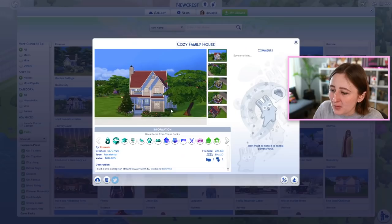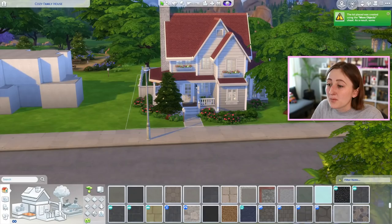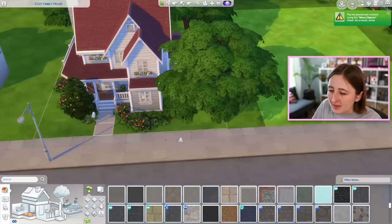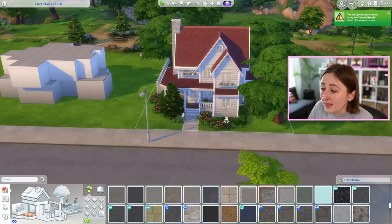The house is called Cozy Family House. Oh my God, it's 84,000? What is wrong with me — 85,000? And it uses like a million packs. There are so many weird terrain paint glitches — you can tell by where the tree is. Sometimes it deletes your terrain paint when you download it, sometimes it scoots it all over. Yeah, I think they scooted the terrain paint. Whatever — this is the house.